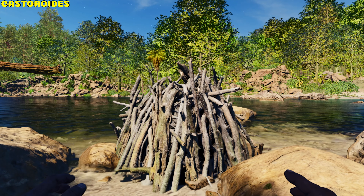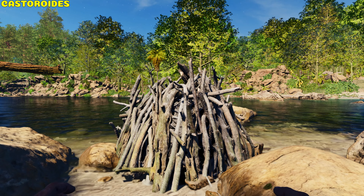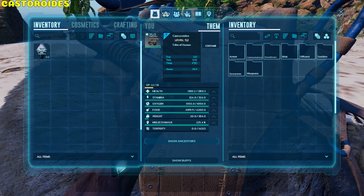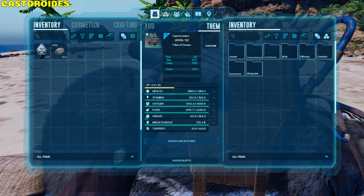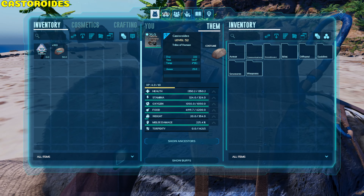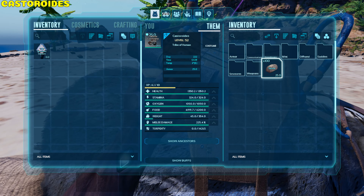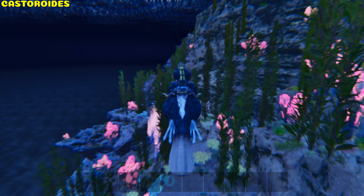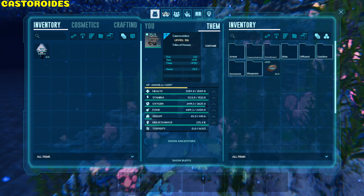Castoroides. In the wild they make dams, but they don't do this when tamed. Placing a saddle on it turns its inventory into a smithy. It has a weight reduction of 50% for fiber, stone, thatch, and wood. Oxygen drains slowly, making it possible to take a mobile smithy with you in the ocean — level the oxygen stat to swim faster.